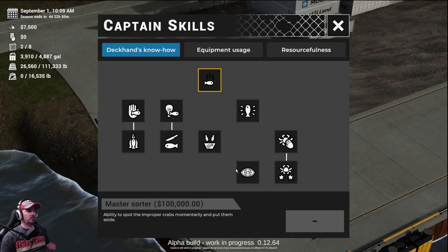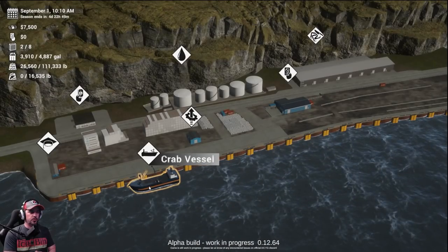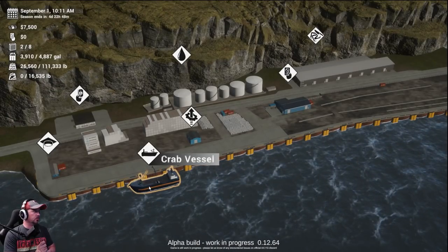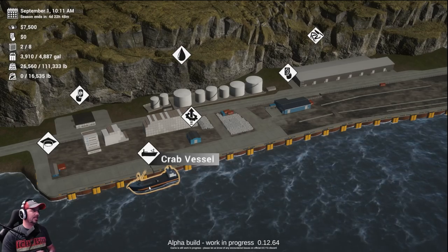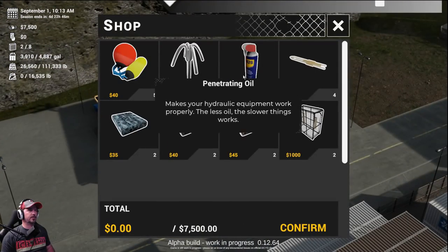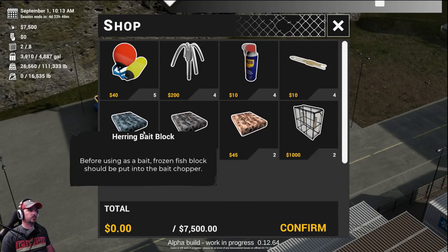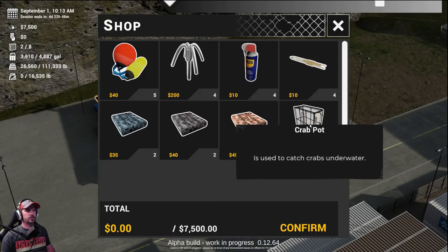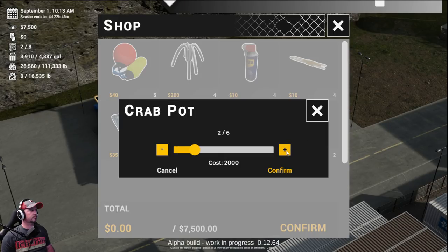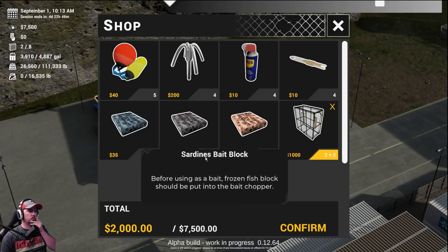Alright, now that we've looked around Dutch Harbor, let's hop on the crab vessel. I bought sardines and herring. We've got two of those, so let's buy more — we'll have four. We've got five buoys. So let's just say we'll have four of those baits. We don't really need all that, but we've got four pots, so we're good.